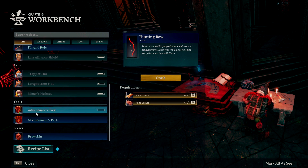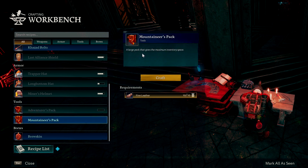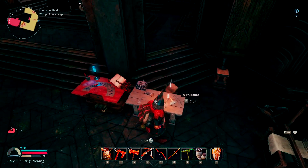We currently have the Adventurer's Pack on, which is kind of like the mid-tier pack. The Mountaineer's Pack, from what the description here says, is basically your top tier — it's a large pack that gives the maximum inventory space. So this is the best that we can get. To make this, you will need 10 refined leather, which we have on us. You'll just make that in the loom, and there we go.